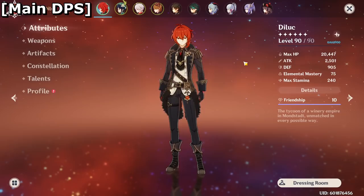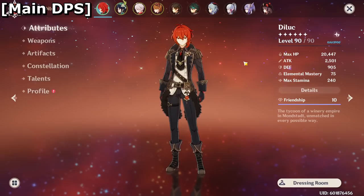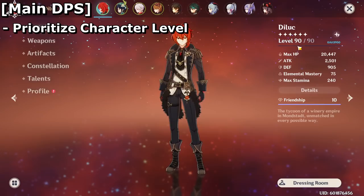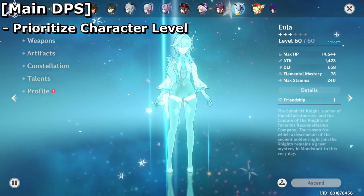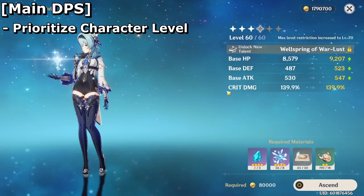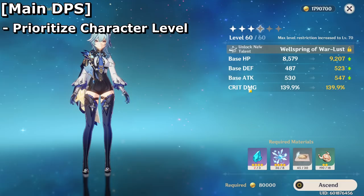Main DPS — focus on them first. They'll be carrying all the weight for your team, doing all the damage, and they're going to be the character on the field the most often. The first thing you always want to prioritize is level. Get them to as high a level as possible — level 90 is the cap. Ascend them all the way and devote your resin into getting their ascension materials, because most DPS units have a personal stat attached to them when you ascend. It can be crit damage, hydro damage, pyro damage, energy recharge — most have percent attack, crit rate, or crit damage, offensive stats you want maxed out.